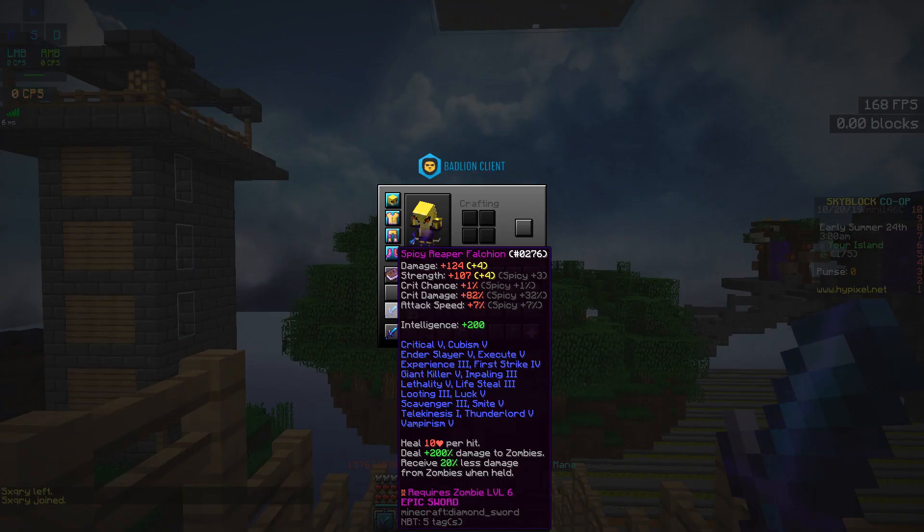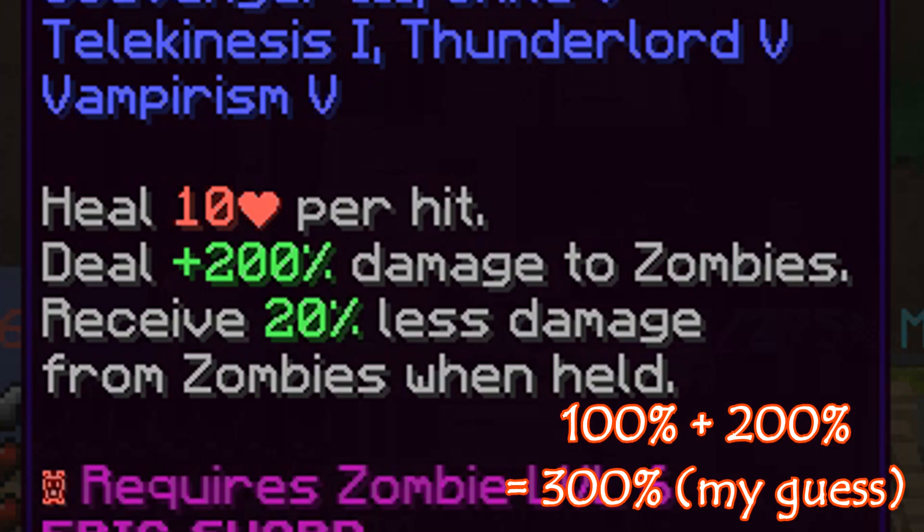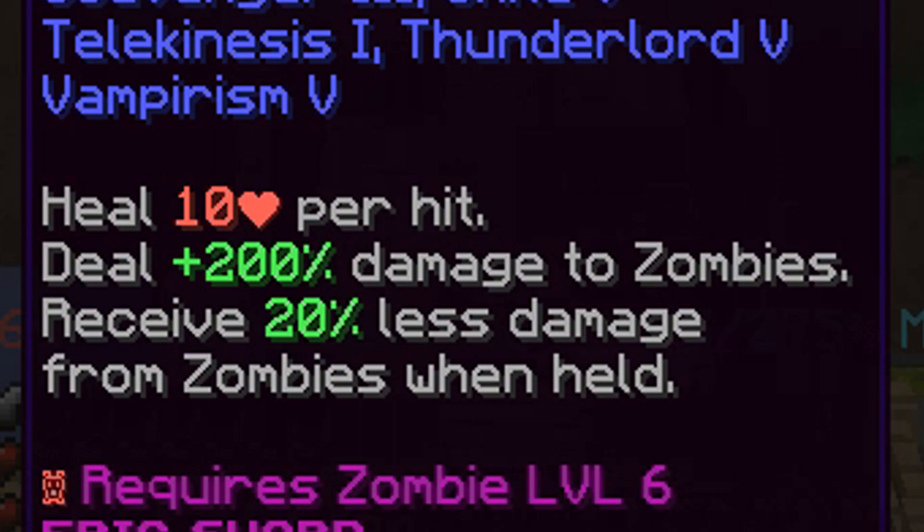As you can see, I have the Spice Reaper 5K on. Basically, this is the best sword in the Revenant collection, and this thing is very powerful. Let's give you a quick preview. This sword has the ability to heal 10 hearts per hit. Honestly, I feel like it heals more than just 10 hearts. And it also deals plus 200% damage to zombies only.